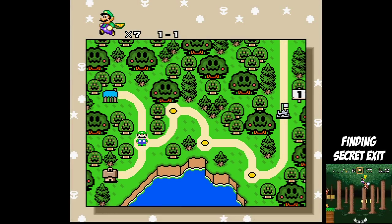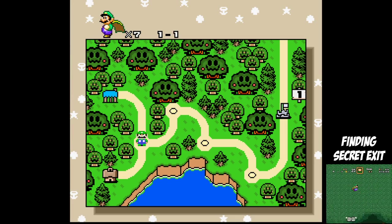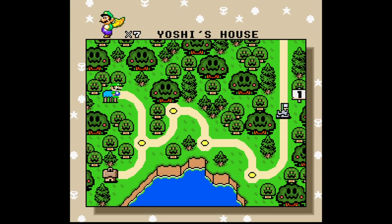I didn't expect the Hammer Brother to actually walk off the ledge, and then when I noticed he walked off the ledge I was in a Catch-22 situation. Hammers behind Mario, hammers in front of Mario, and the Hammer Brother himself. So the Hammer Brother just walked up to Mario and sadly he kinda bitch-slapped Mario in the face. It hurt.